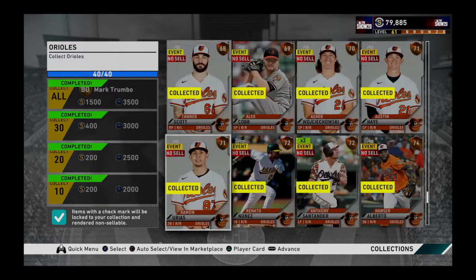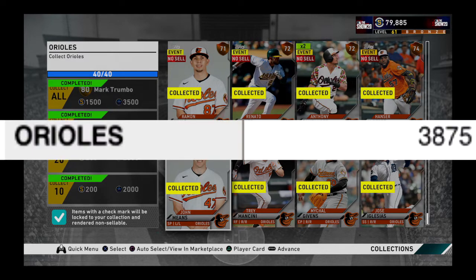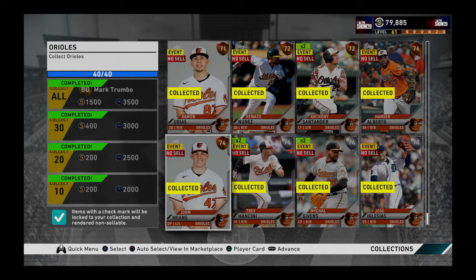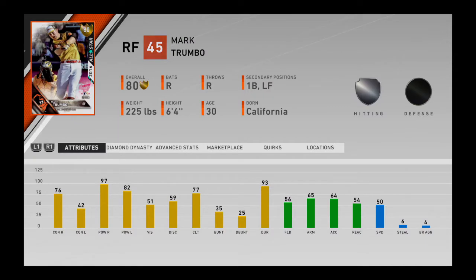The second cheapest collection is the one of the Orioles, which, as you can see, is not gold. In total it would cost 3,875 coins. The reward is Mark Trumbo. If you haven't invested money in this game and you don't have a good team, I recommend you go for this collection - it's very cheap and it's a very good player.